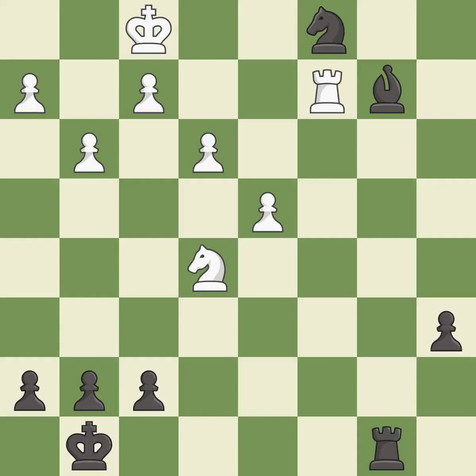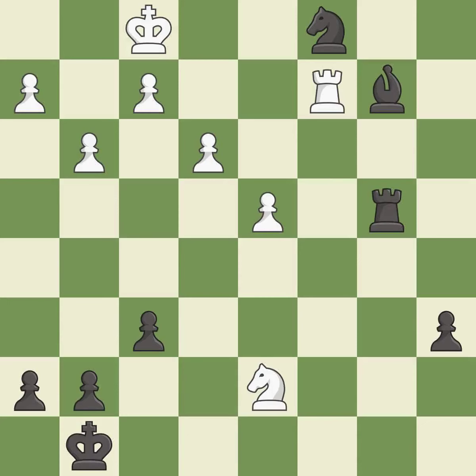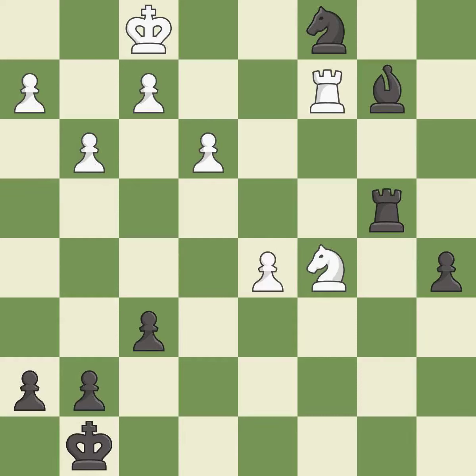This threatens to win a bishop — it is best. The opposing knight is kicked by a pawn and must now move or be captured — it is best. This ignores a better way to win a tempo by threatening a rook — it is an inaccuracy. This threatens to push a passed pawn towards promotion — it is a mistake. This permits the opponent to push a passed pawn towards promotion — it is a mistake. This pushes a passed pawn — it is best. The passed pawn moves towards its goal. This threatens to push a passed pawn towards promotion — it is best.